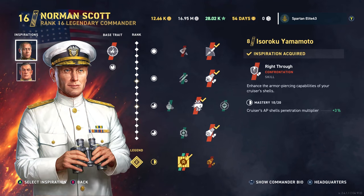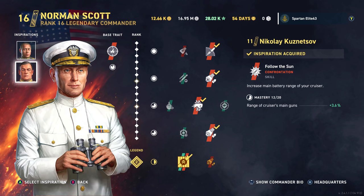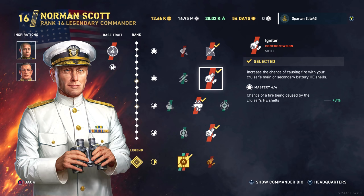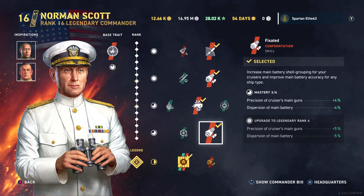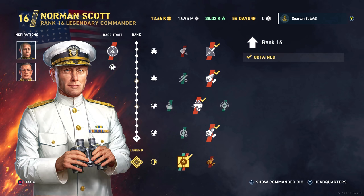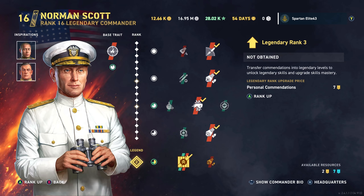We've got Norman Scott with Isoroku Yamamoto. Nikolai Kuznetsov as our secondary, then we've got Beyond Range, Igniter, Punch Through, Fixated, and Fully Packed as our commanders. Norman Scott on my build is maxed out with the exception of his legendaries, because who's got that many legendaries?